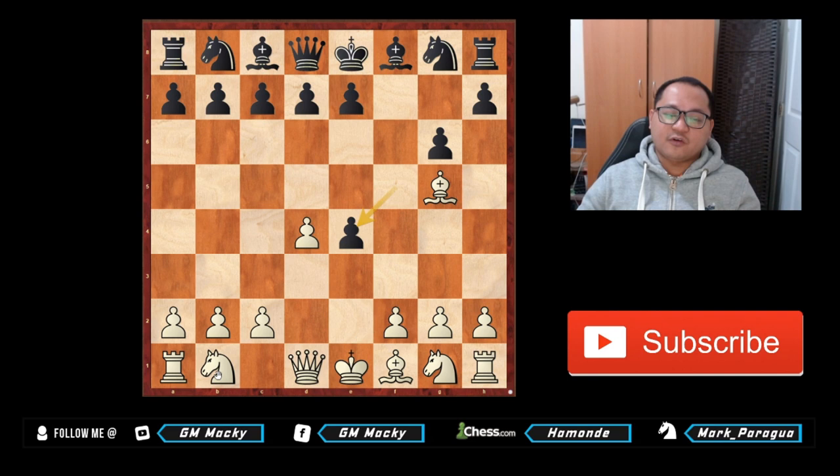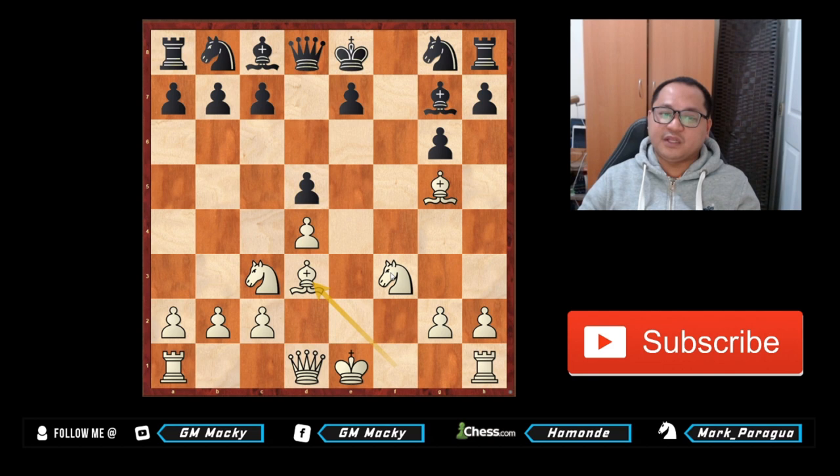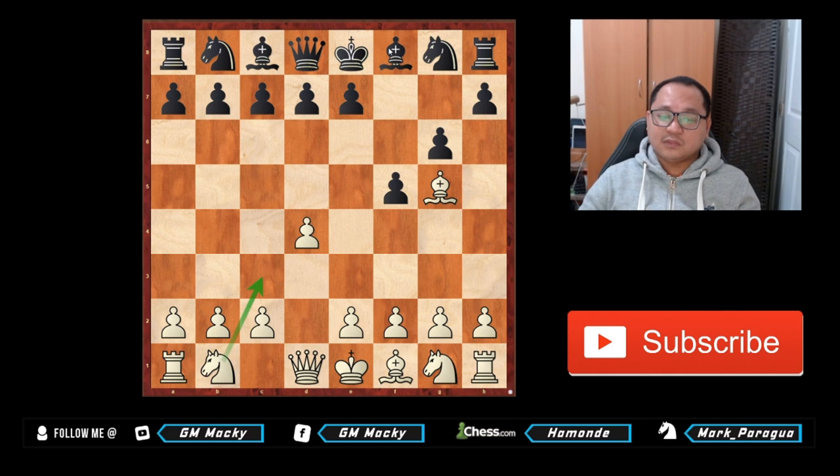After e4, d takes e4, f takes e4, then knight c3. Whenever black plays bishop g7 it will transpose to the third-move knight c3 position. But what if black defends the pawn with d5? You play f3, knight takes f3, bishop g7, then bishop d3. Even though white is down a pawn, white has very good compensation — queen e2, queenside castle, or castle kingside and then knight e5 to control the f5 square.